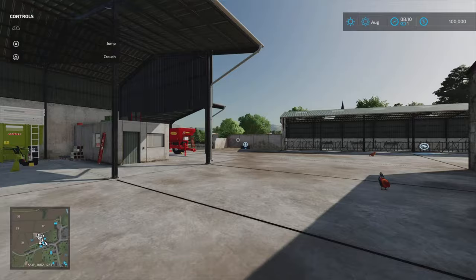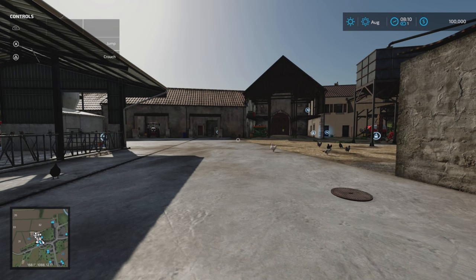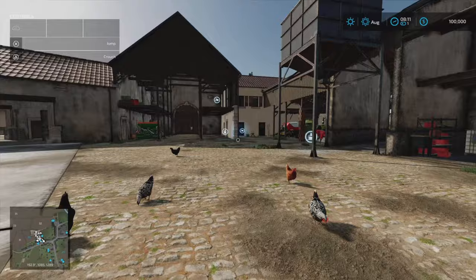A lot of people ask what's the point of small sheds and storage. If you're using mods where you're using seed bags and fertiliser, going proper hardcore immersive, loading bags onto pickups or manually loading your seeders — storing small bags and stuff like that, or even small liftable bales — little sheds and building spaces like that work absolutely perfectly.